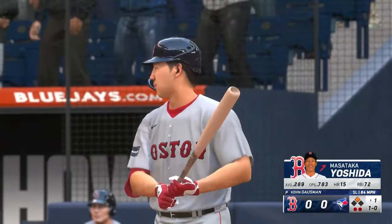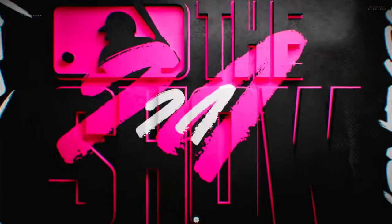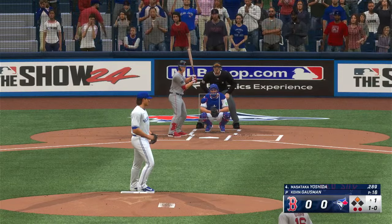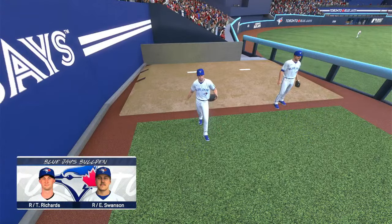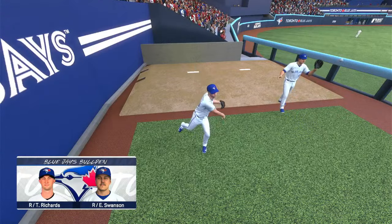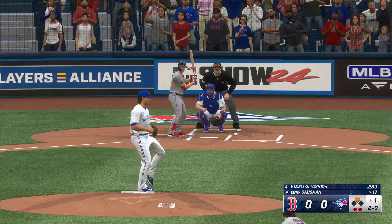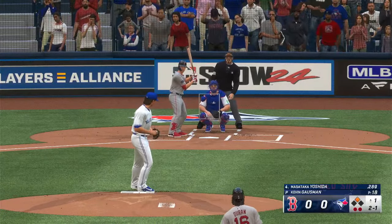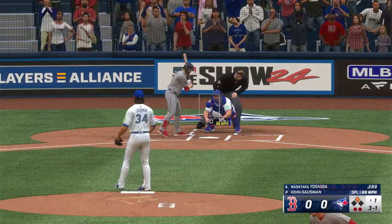Slider misses outside. Next offering upstairs. Moving in the Blue Jays' bullpen — Trevor Richards up and throwing, Swanson getting cranked up as well. Swing and a miss and it's 2-1 now. From a pitcher's perspective, that's a beautiful splitter right there. He's commanded his fastball, and out of that same tunnel that splitter comes — and the bottom just falls out of it.